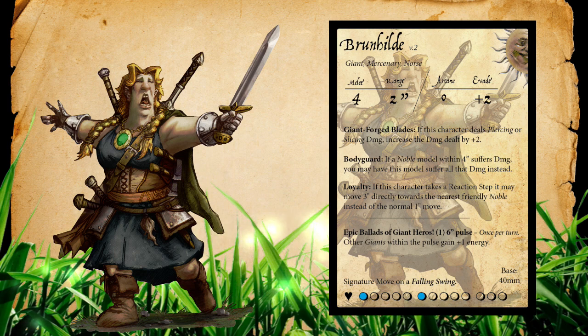Brunhilde also brings the Bodyguard ability, which states: if a noble model within 4 inches suffers damage, you may have this model suffer that damage instead. With 13 health boxes and not really losing any efficiency until that 8th one has been taken, she is pretty good to camp around some nobles. The 40 millimeter base means you have a little bit bigger bubble — just a little under 2 inches — giving roughly a 10 inch bubble of protection so your nobles aren't taking the first hit.